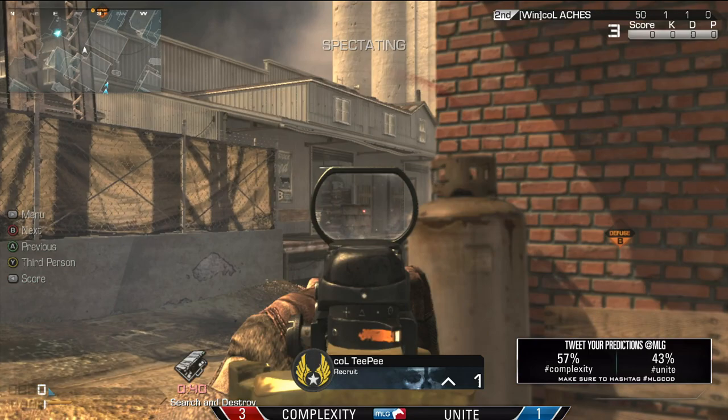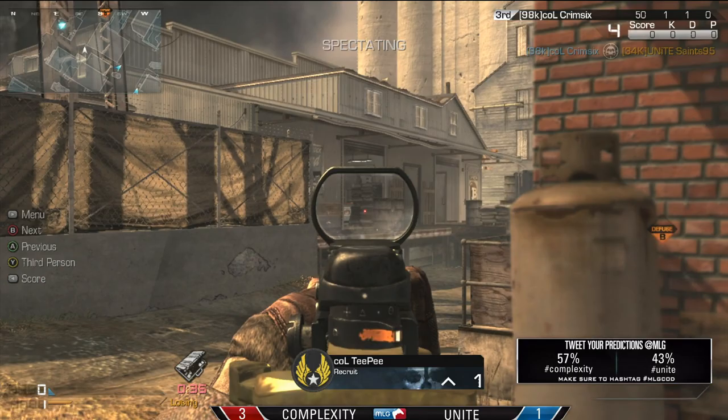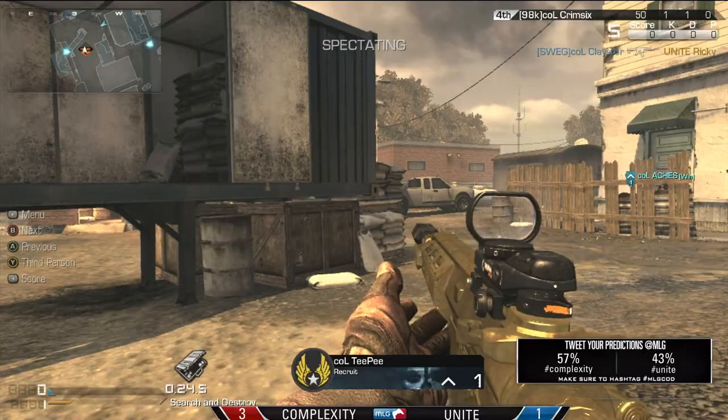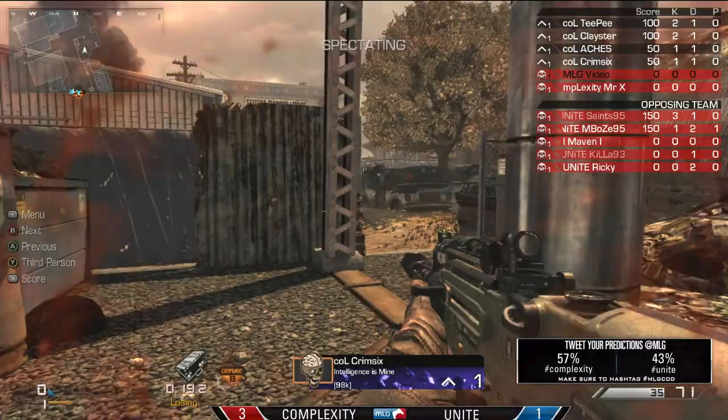All you got to do is clear out that one key position. Complexity, they get this bomb down super early on in the round. There's Crim first blood onto Saints. It's going to be Complexity trying to retake the bomb — actually it was Unite getting that bomb off, and they went straight to B with it. Which is a mix-up from what we saw Complexity try in round one. Teeps is on it, does he have protection? It looks like Axe is going to clear the way. They're all dead. Shooting at little Crim Six in the back here.